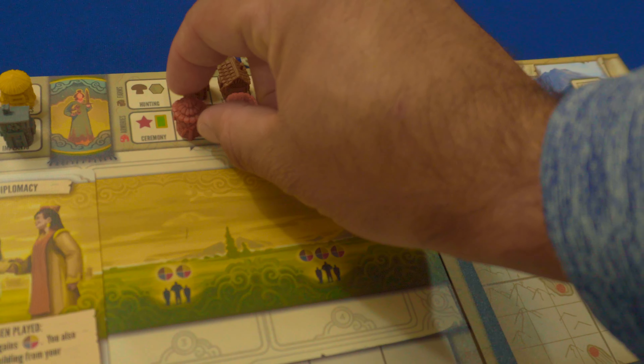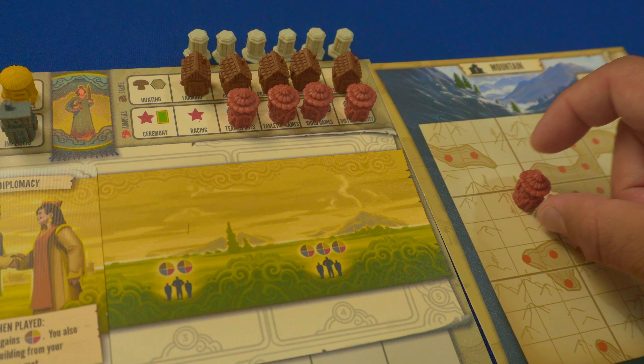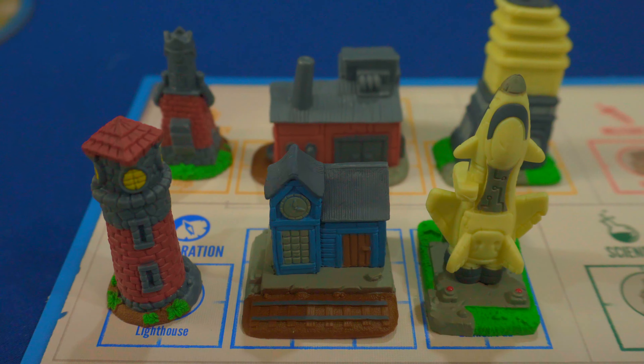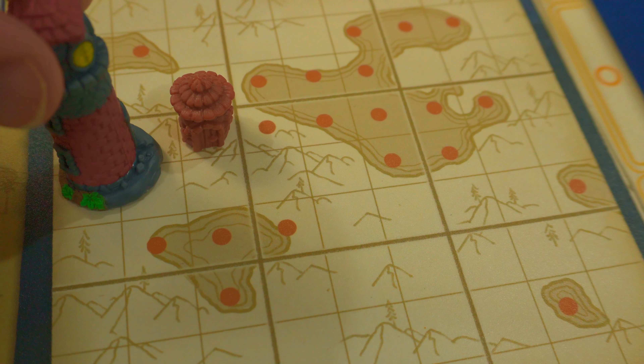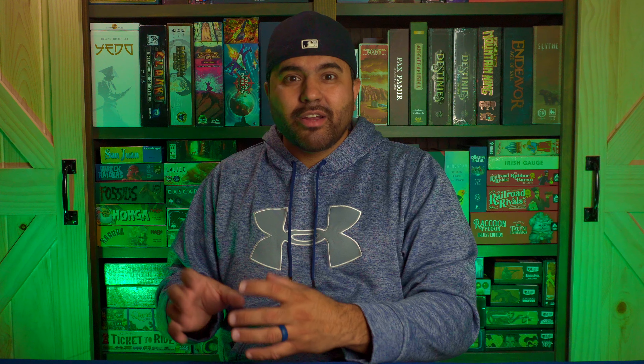As you move up these four tracks and play various cards, you will be gathering income buildings to place into your capital city to develop it and gather resources and score points. You will also be racing up these tracks to gather landmarks — larger buildings that fill up your capital city more quickly than the smaller income buildings, granting you resources and points faster.